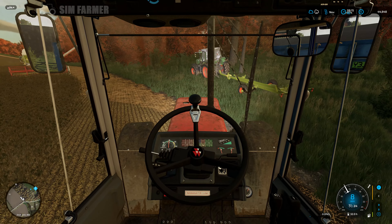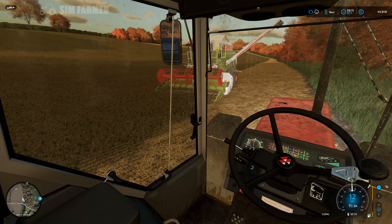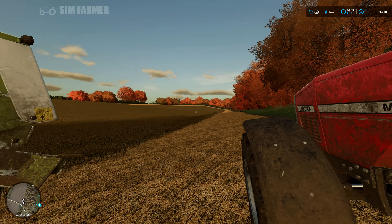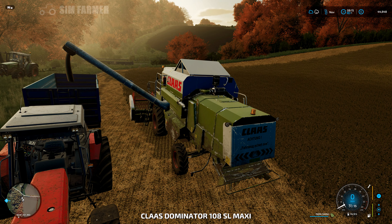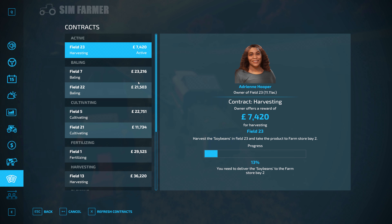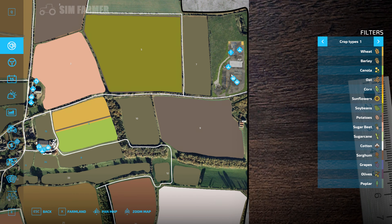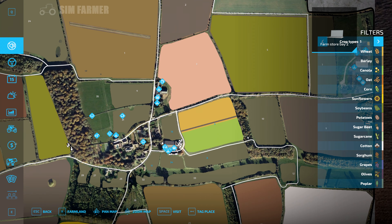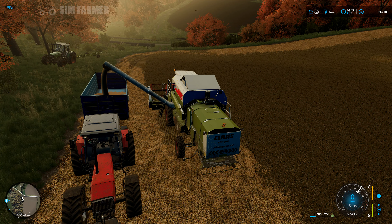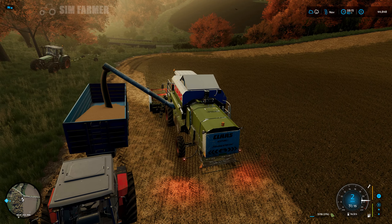We'll just pull up next to the combine and get this unloaded — just that tiny little bit to finish off two to four passes around the headland. We're currently at 13 percent, which is a little bit more than I expected. We need to take this to the farm store bay two, which is down by the dealership — just down by the actual local farm dealership where we need to deliver it.